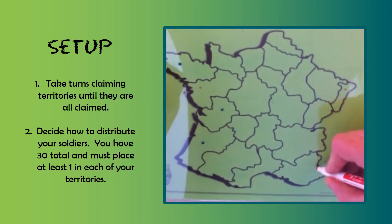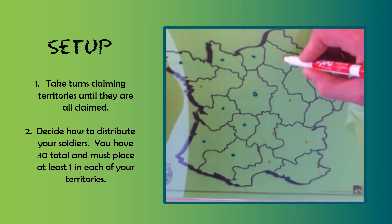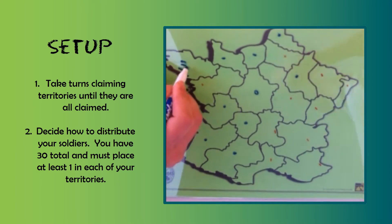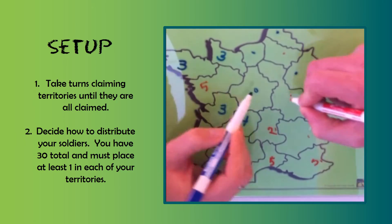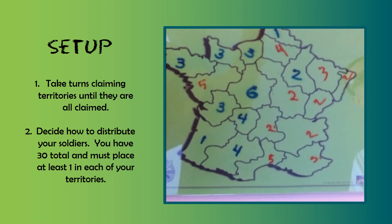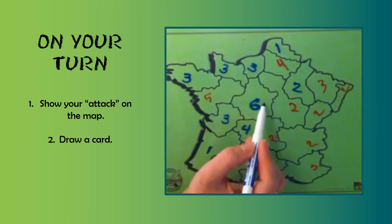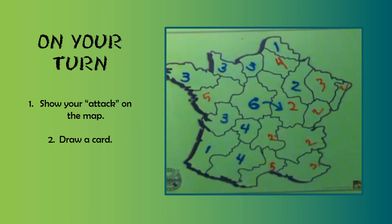To set this up you place your deck of cards in a stack face down and you really only have to do all the setup with your map one time, because then you can keep playing with different card sets as you learn new skills or review new ideas. Then you take turns claiming all the territories until they've all been taken, and then you distribute your soldiers — you each get 30 to spread throughout all the territories you claimed, however you want. On each turn you're going to make an attack, and to do an attack you have to have at least two soldiers in the territory that you're starting from.